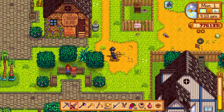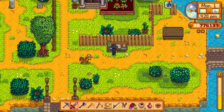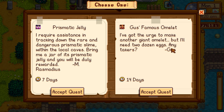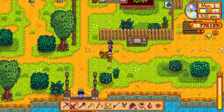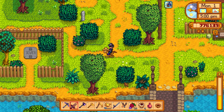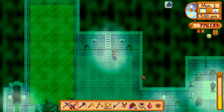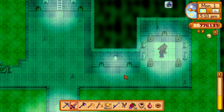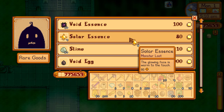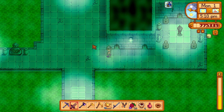Luck is about plus 1 or plus 1.5. Two special requests available: prismatic jelly and Gus's famous omelet. We already did the famous omelet, so let's do prismatic jelly - that incentivizes us to go back into caves. Let's head to the sewer to buy 10 solar essences and then we can make that iridium band. Grabbed all the solar essence - barely have enough inventory space, I'm full.